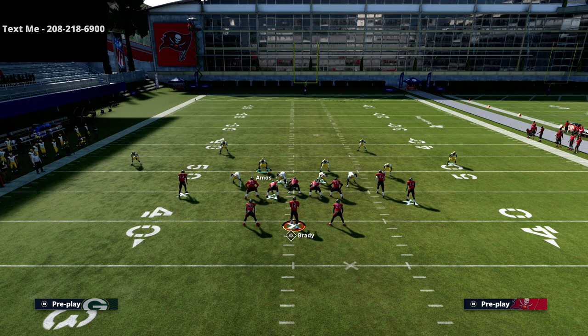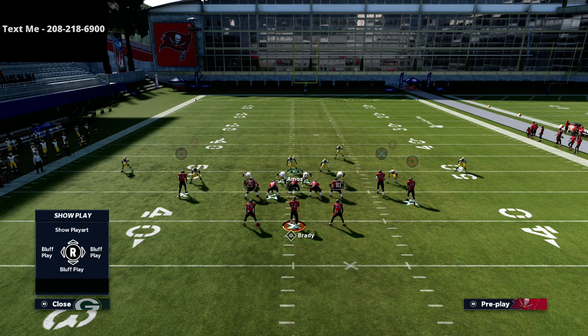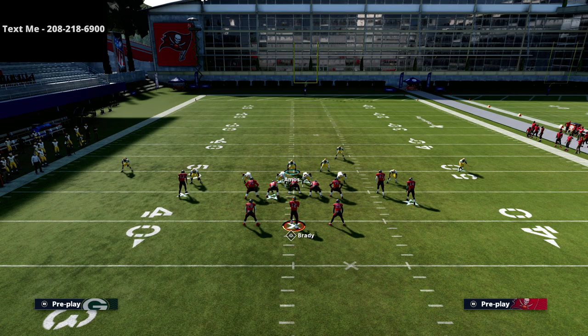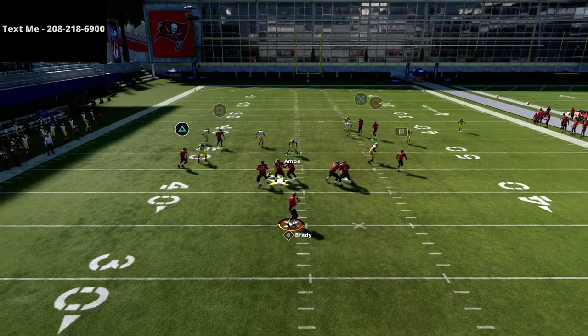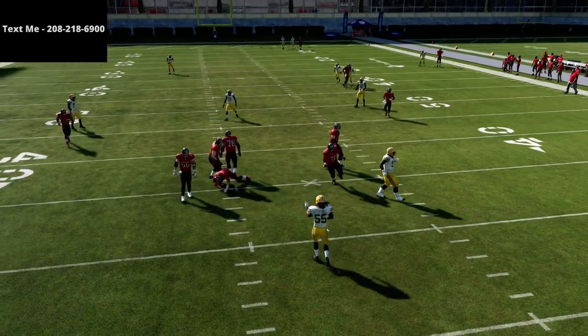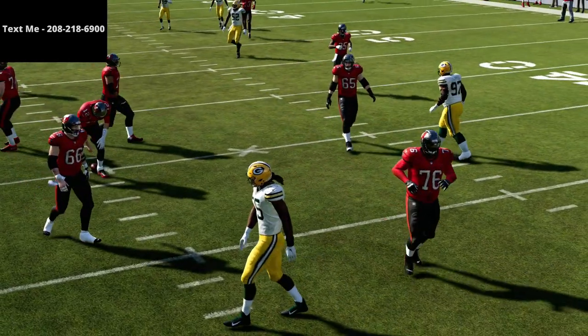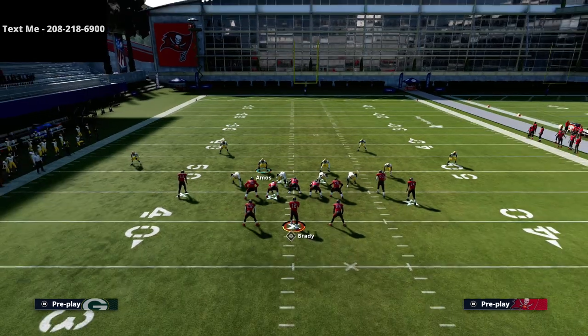Another route combination I want to go over is something like what we see from Y-out. I think Y-out is one of the better plays in the game. With the same simple coverage show, watch how the corner route gets bagged — the man assignment on circle is really the key to stopping everything. That's why I like to either man up the slot with a man lock or man up the outside linebacker. You'll see that combination is completely taken away.